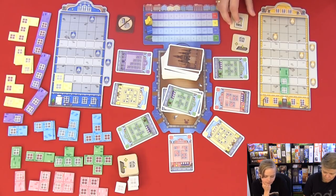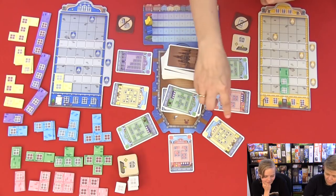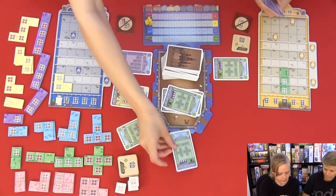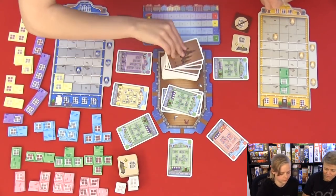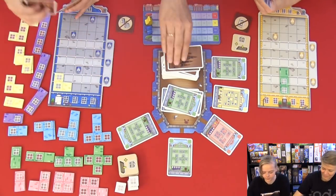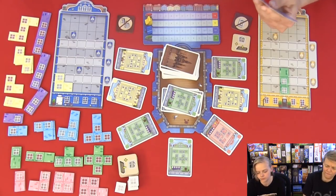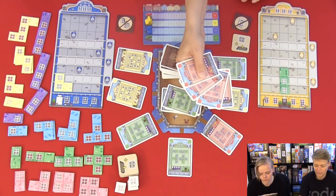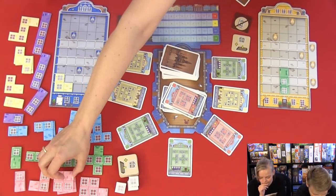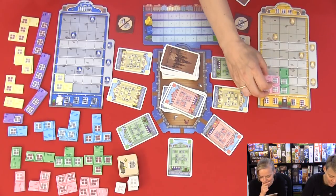I'm going to take these two purple cards. I think I will use this one where I can take an extra card. Yes, I'll take these two and as my extra card I'll take this one. Good choice - there you go, two green cards. I'm going to take these two as well.